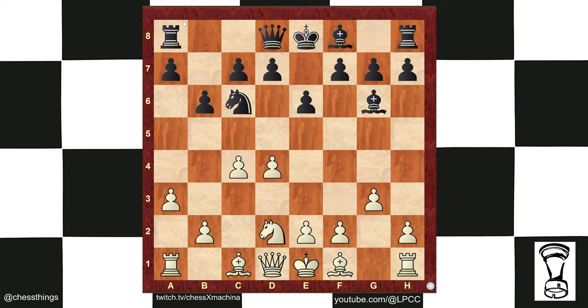Andersen plays knight c6 — developing with a threat. When you bring out a new piece in the opening, make a real threat so as to reduce the opponent's options. Kasparov has to make a decision about the threat on d4. He plays e3 — pawns like to guard other pawns. Black now plays a6, a little slow, preparing b5. Should black play b5 after a6? Let's find out. Kasparov plays b4 — a strong move with respect to a6 in this position.